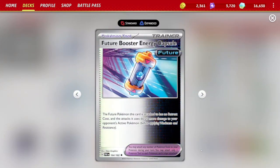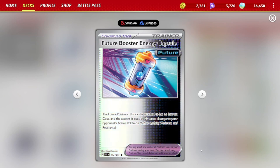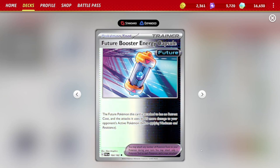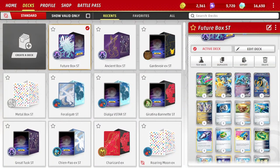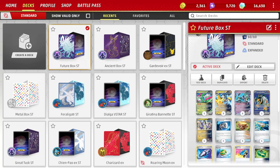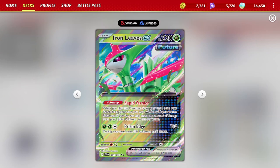To reach 200 damage, you'll use the Future Booster Capsule, which originally came from Paradox Rift but is also included in Temporal Forces. Any Future Pokemon with this tool attached has no retreat cost and does 20 more damage with its attacks. The damage output ramps up so easily with this deck. We're playing the proper energy mix here — you'll notice grass and fighting energy. We're including one copy of Iron Leaves EX, which for two grass and a colorless does 180 damage with Prism Edge, very strong against Charizard, Roaring Moon, and other dark-type attackers.